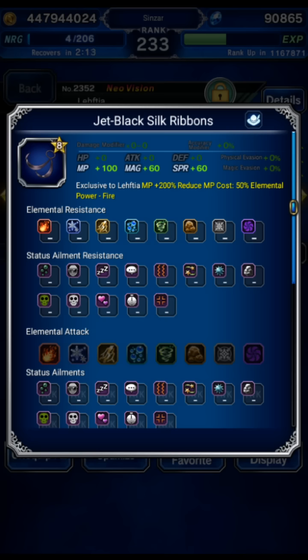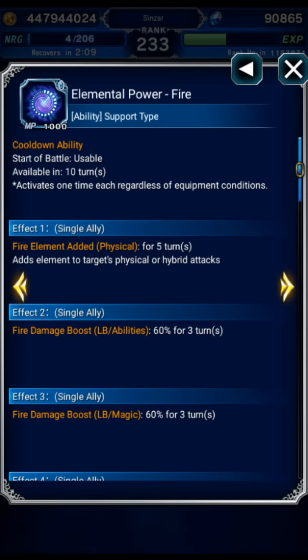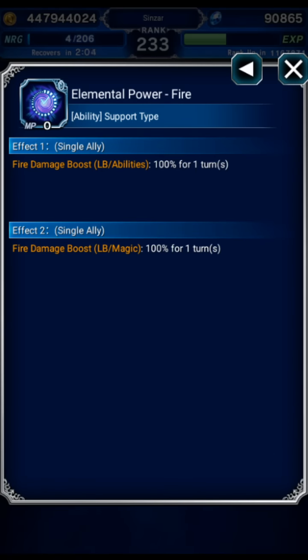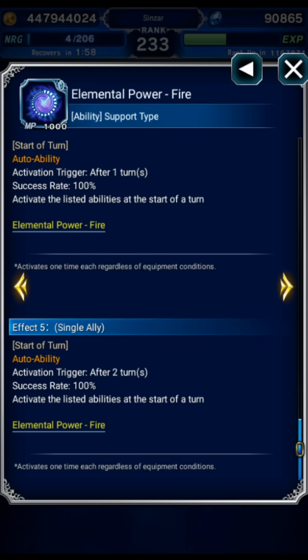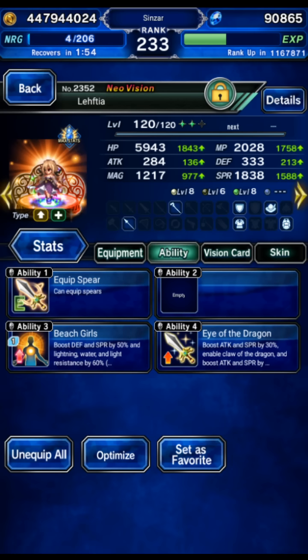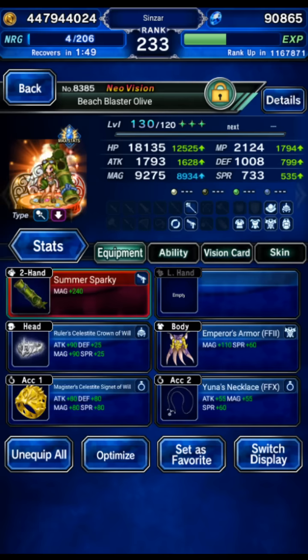Leftia is for jet black silk ribbons — you get this from story mode. It gives a 100% fire amplify, single target only. But who cares because we're a single unit team. That's all she does, really. I also gave her extreme Nova to support chain with a fire weapon, and she drops an eye drop on Olive who gets blinded.